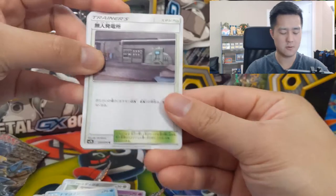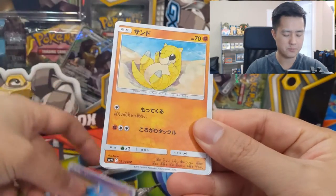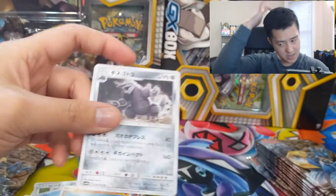I think there's almost always at least one secret rare in these Japanese boxes. If I could pick another one, I think the Buzzwall or maybe the Blue Search is kind of cool too. Sandshrew and then Aggron.